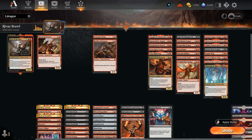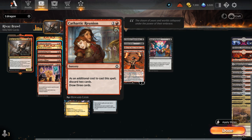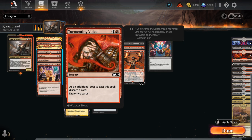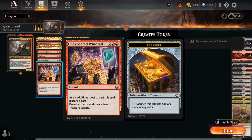Now let's look at our non-dragon cards. Starting with looting effects: 1-mana Faithless Looting draws 2, discards 2, and can be flashed back. Then Cathartic Reunion at 2 mana alongside Thrill of Possibility and Tormenting Voice. And the big 4-mana discard effects that also make 2 treasure tokens in the process — Big Score being the best one, alongside Pirate's Pillage and Unexpected Windfall, all for the same effect.